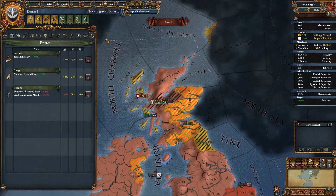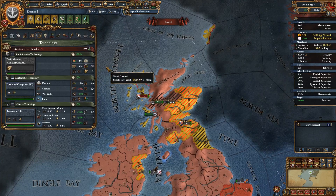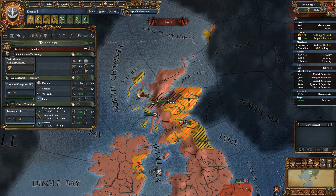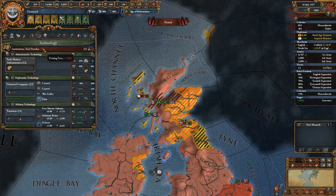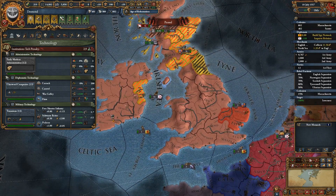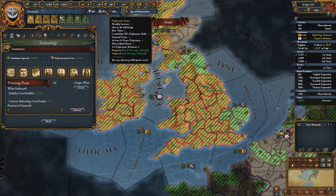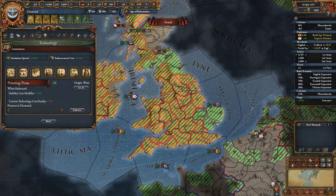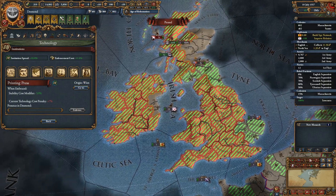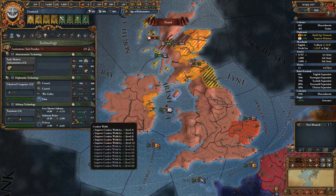Thinking about taking tech - we're five percent behind on dip and military tech and we can take both now, incurring a seven percent penalty because of institution spread. I don't think I'm going to wait because we've almost maxed out dip and military points. The institution is only at 33 on our capital so I don't think we're going to get it embraced quick enough, so we'll take tech.